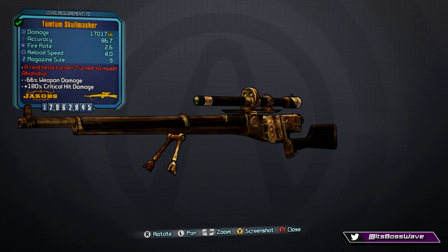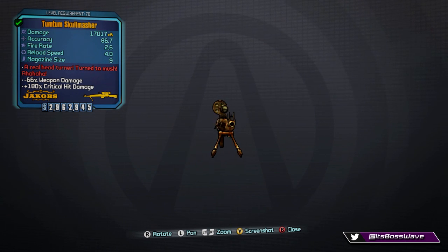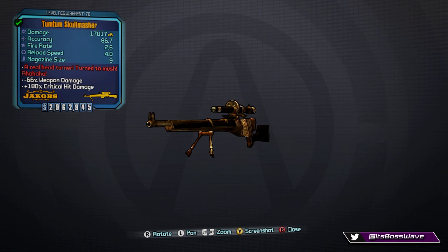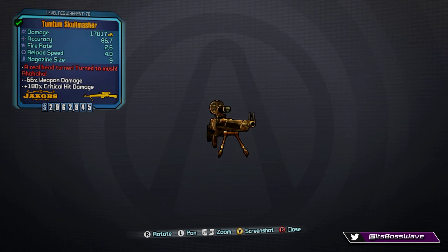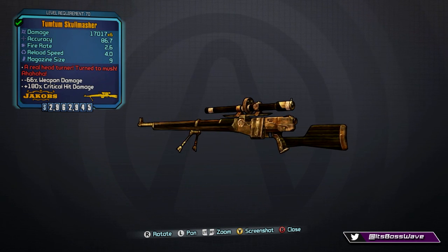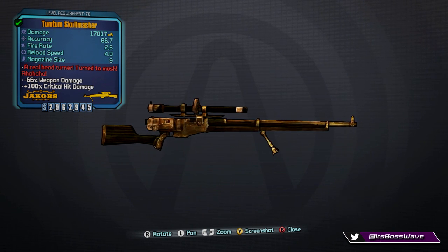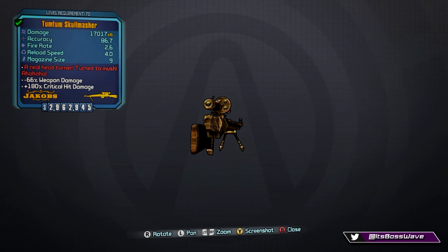The gun is alright in my opinion — I'm not a huge Jakobs sniper fan, but many people are, so give it a try. You get this gun from Nel in Regolith Range through a side quest. It's not a guaranteed drop so you'll need to keep farming. I personally haven't used it extensively so I can't say too much, but let me know in the comments if you think it's awesome.